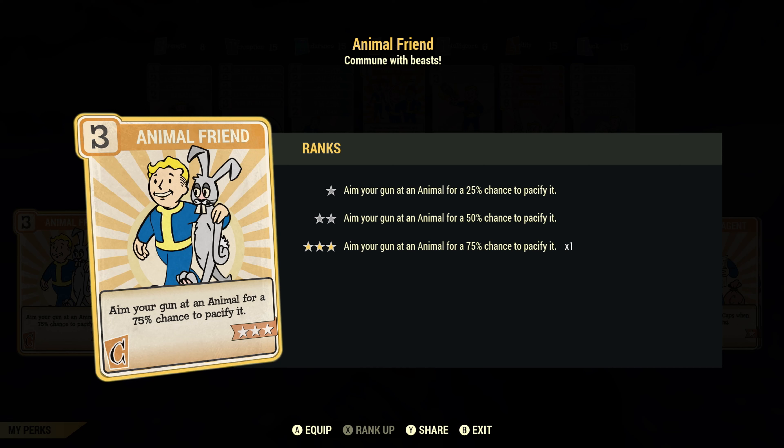In this video we're gonna be trying to tame a pet in Fallout 76. A lot of people, especially new players and some old players, don't know that pets actually exist in Fallout 76. Nobody has one because it's kind of hard to get — it's a little bit tricky and you can lose it easily. But in this video I'm gonna show you how to get it.